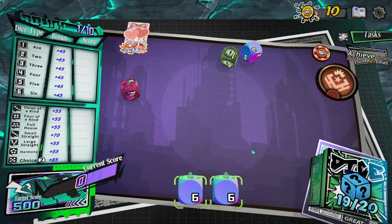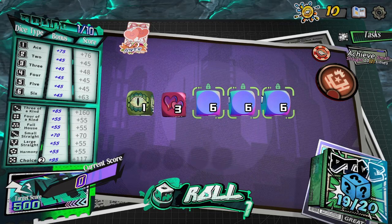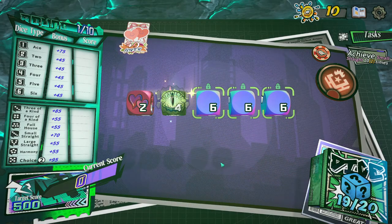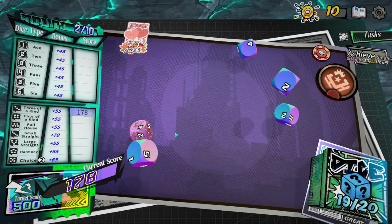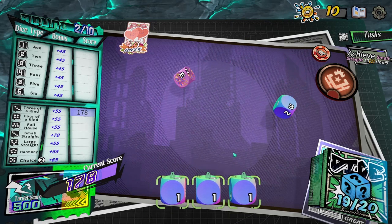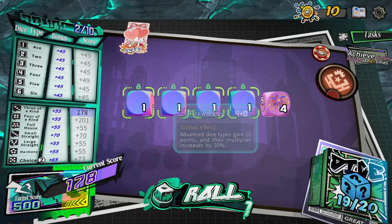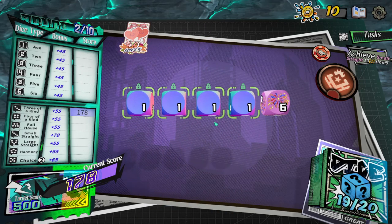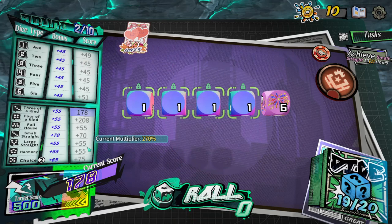I'll roll the sixes. I locked the ones I wanted to keep anyway, so I'll keep these and roll again. I seem to get the same dice a few times in a row. Three sixes — I can do 63 there or 178 for three of a kind, which I think I'll do. One, one, one — we've got four of a kind. Can I get another one? No. Oh I see, it's re-rolling the same dice I already pulled out of the box — gotcha.